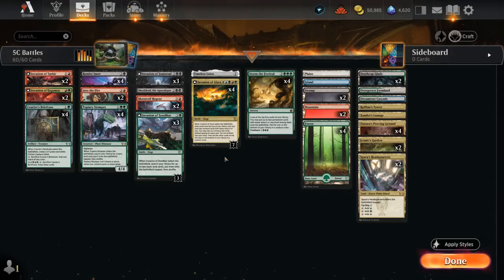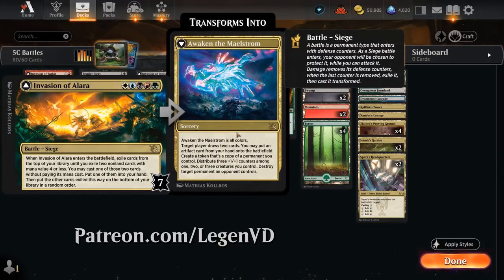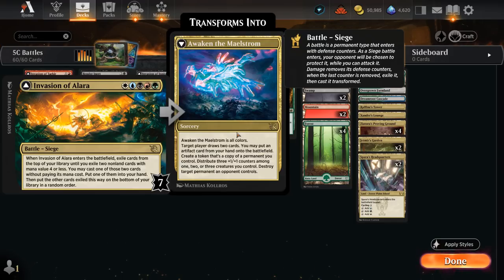Hello and welcome to another Standard Games video. Today we're going to have some fun in the play queue with this ridiculous 5-color battles deck, as voted on by my supporters on Patreon. The goal is to cast and transform our Invasion of Alara — the 5-color battle. When it enters, it exiles cards from the top of our library until we exile two non-land cards with mana value 4 or less. We get to cast one of them for free and the other goes into our hand. So it's like we get to double cascade with this 5-mana card.